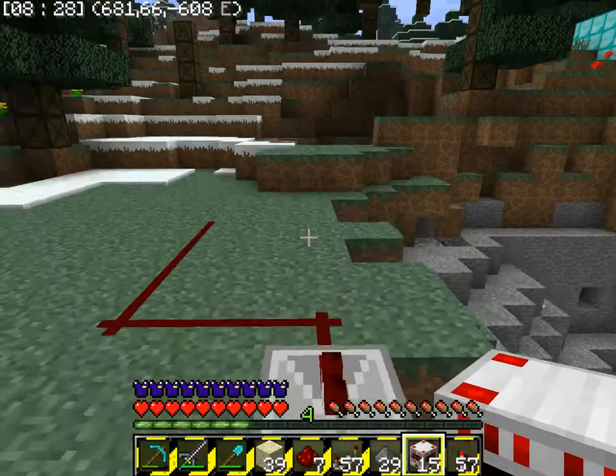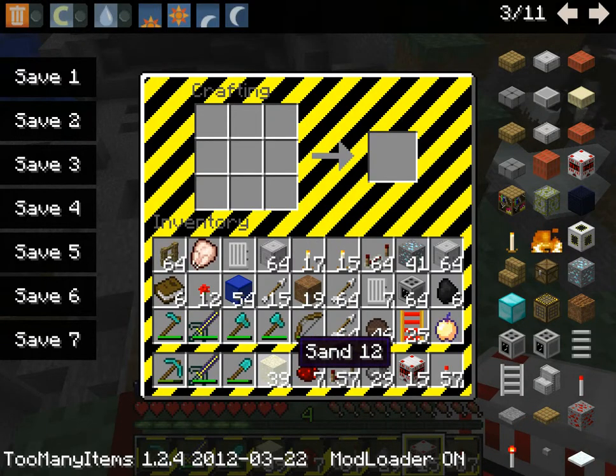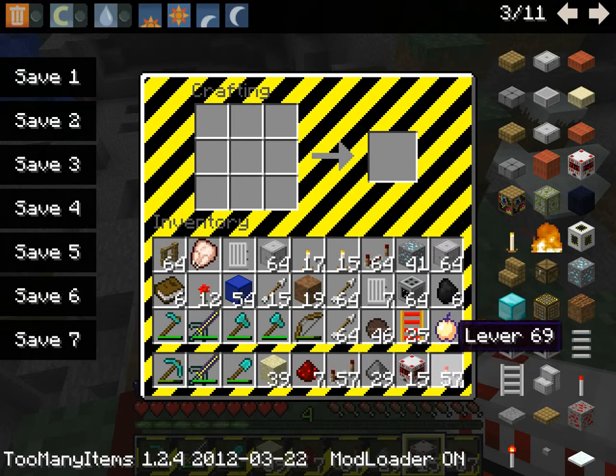This is K.O. Productions, giving you a Minecraft tutorial on how to craft TNT and a fuse. You're going to need sand, redstone, a redstone repeater for long distances, gunpowder, and a lever.